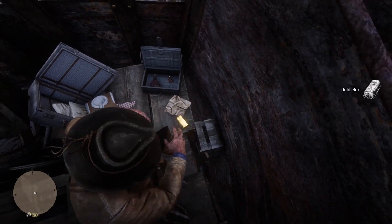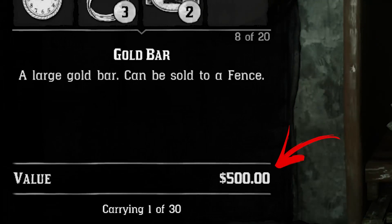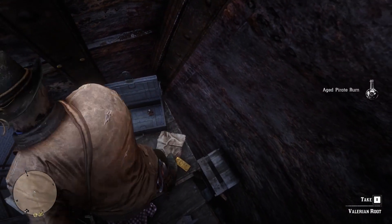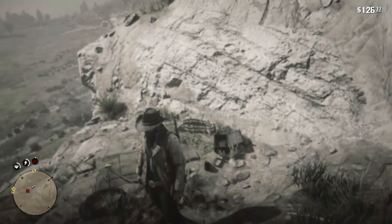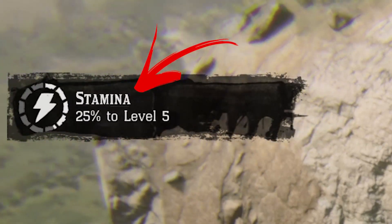In this video, I will show you how to obtain two easy gold bars that are worth $500 each. Plus, like an extra, you will collect here also one Aged Pirate Rum, that if you drink it will boost permanently your stamina by one quarter of your actual level.